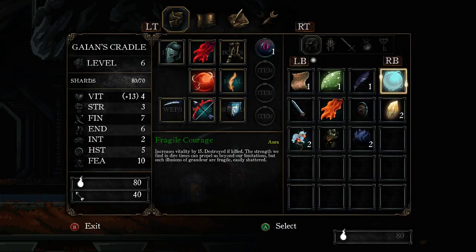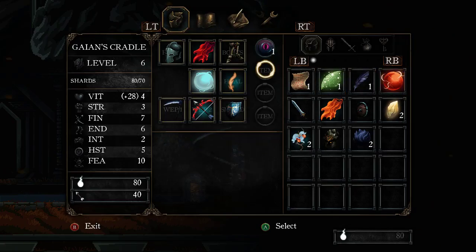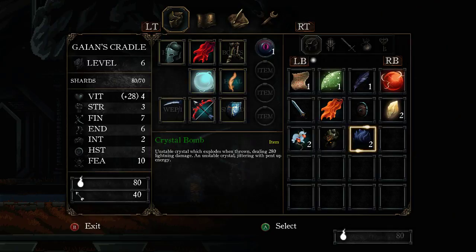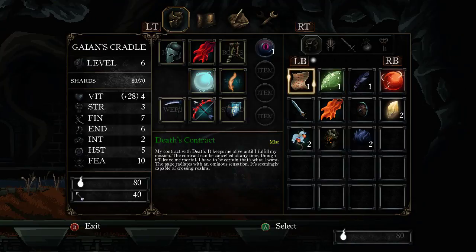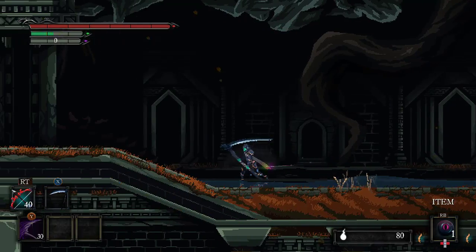Fragile Courage — oh, it's an aura. Increase vitality by 15, but it's destroyed if killed. The strength we find in dire times. Or, combo finishers heal for 5% when above 70% health. I'm actually going to equip this first. My health is now 28. Crystal bombs — unstable crystal which explodes when thrown, dealing 280 lightning damage, jittering with pent-up energy. So now the sprites are kind of running around me. Aura of Courage has two sprites. If I just press B without a direction, it just moves like that. The waves are really interesting in how they chose to have those work.